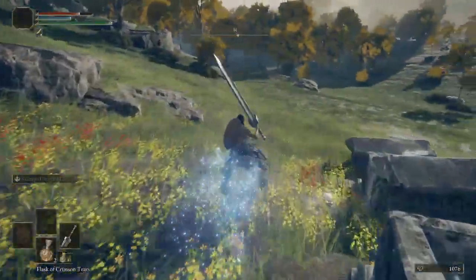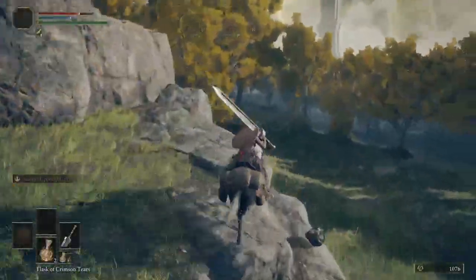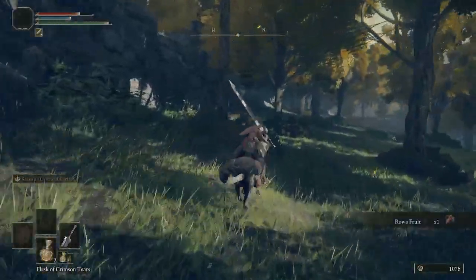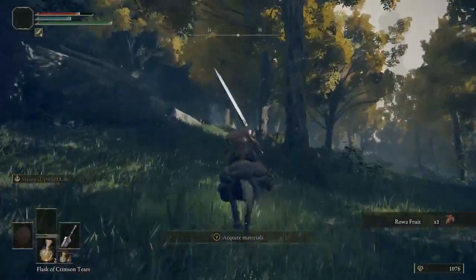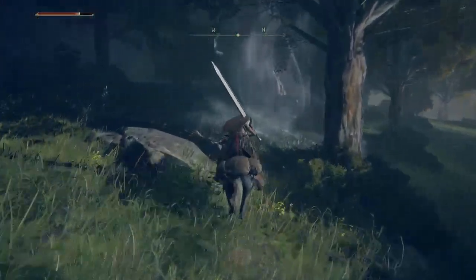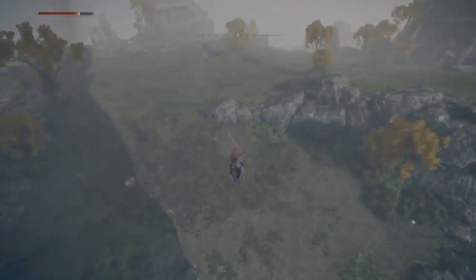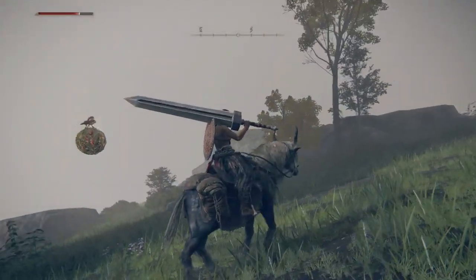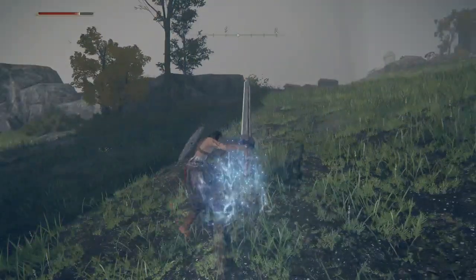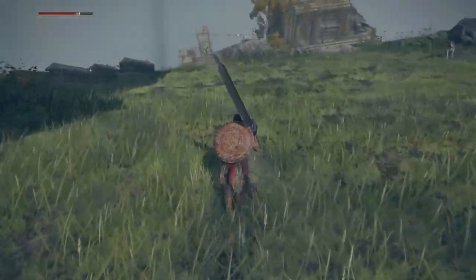Now we're gonna hop on Torrent and ride right on down. We're going into the woods because there's a spirit spring that we're going to use. I'm going to use this to get up. If you need more flasks, hit that and he will drop, and then you can take it to refill your flask. There's another little graveyard over here that you can take out.